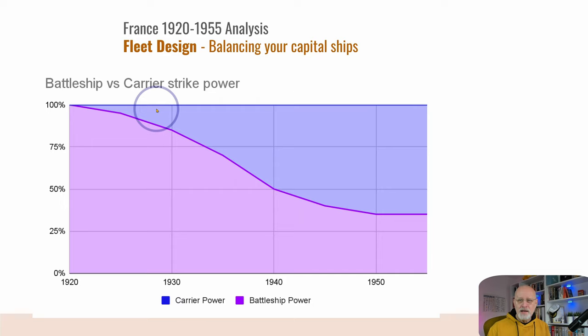Gradually the power of the carrier increased throughout this period until you get to 1955 and the end of the game. I would argue that the battleship is around 30–35% the power of the carrier by then, certainly in the game. In actual 1955, this graph would probably be lower with the development of jet aircraft. But in-game, development seems to stop around about 1945, and so you have this long flat period where both kind of coexist.